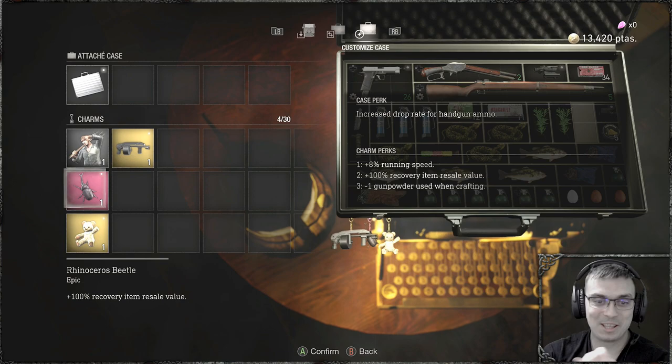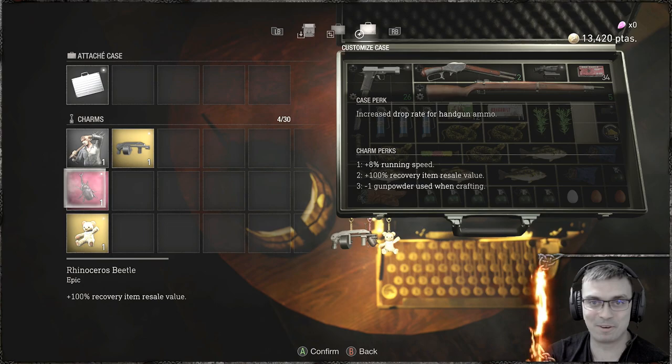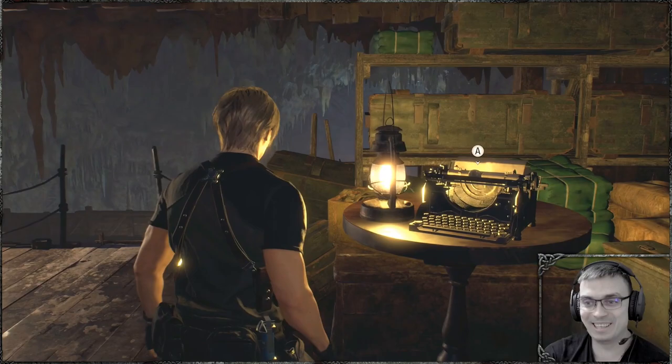And basically, you can collab it with money-making videos as well. Because thanks to this charm, you're able to sell recovery items at 100% resale value. What that means is basically double the price of whatever recovery item that you're selling to the merchant. Check this out.